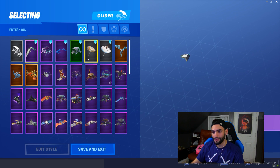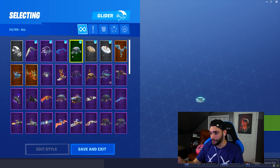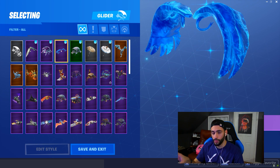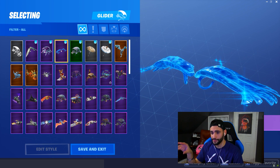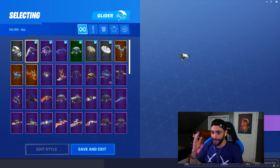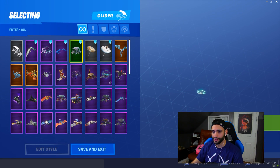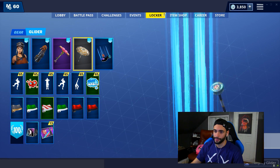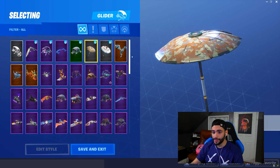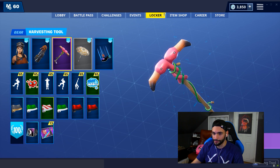Going to the gliders — I only have very few. I only rocked the Founder's Umbrella, one of my favorites, along with the Season 1 Makeshift Glider. Magic Wings are cool ones, but don't waste your money on gliders, guys — you only see them for a few seconds in the game. Obviously we have the Galaxy one that came with the Galaxy skin and the Xbox one. These are very simple gliders. There's no point purchasing them. I used to, but now there's just no point — you see them for two seconds in the game.